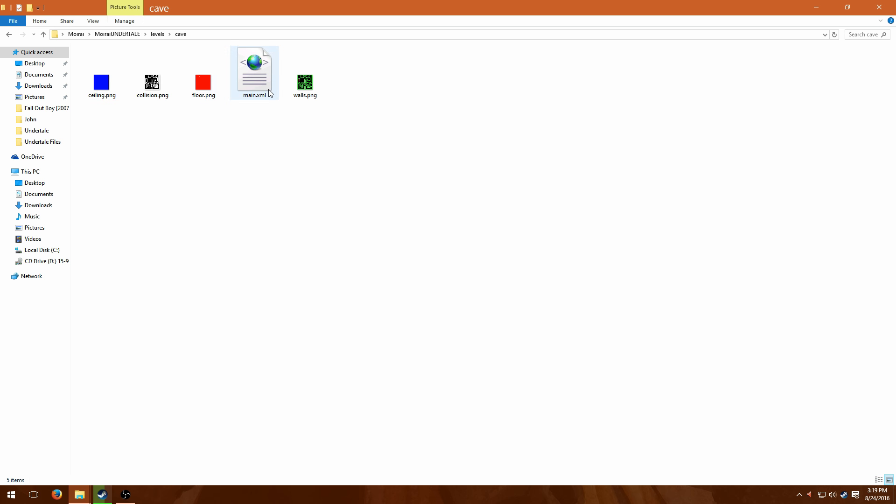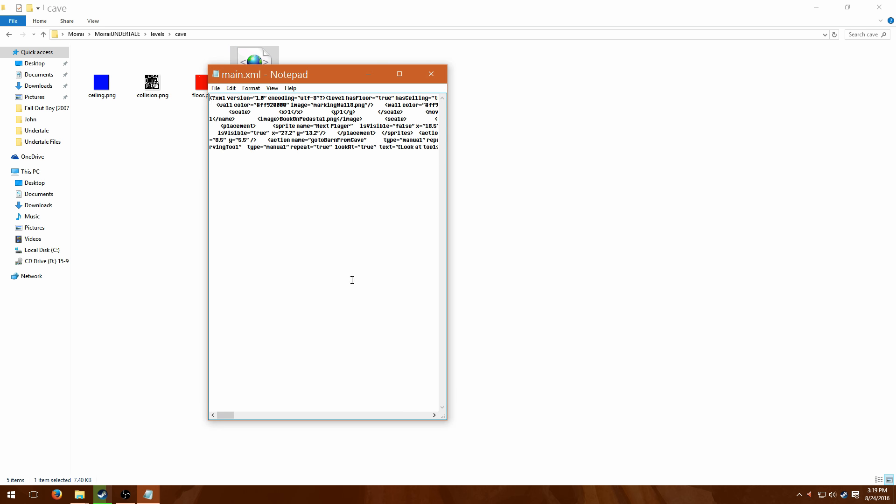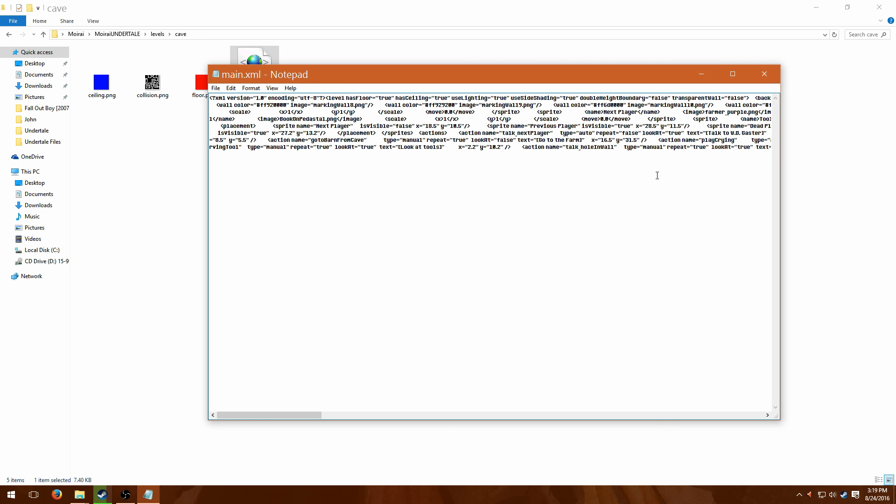In levels, you've got all these different files for each of the areas of the game. You don't want to edit anything at all in here — any of the images, that is — because that could really mess up your game seriously. Even in the XML, which is where you edit what people's names look like, what items' names look like, etc., you still want to keep an eye on what you're editing.